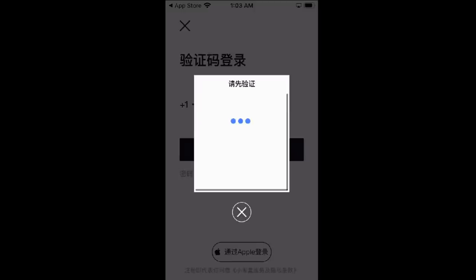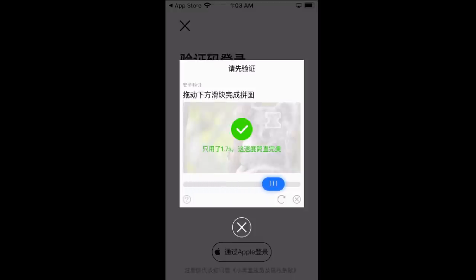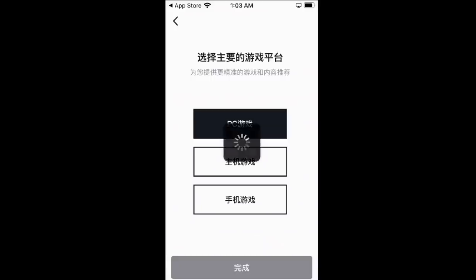For America, the country code is 1, so scroll down for that. Then enter your area code and phone number and hit the black button. Use the slider to move the puzzle piece into the blank space. Then you will receive a text message at that number. Put in the code sent.